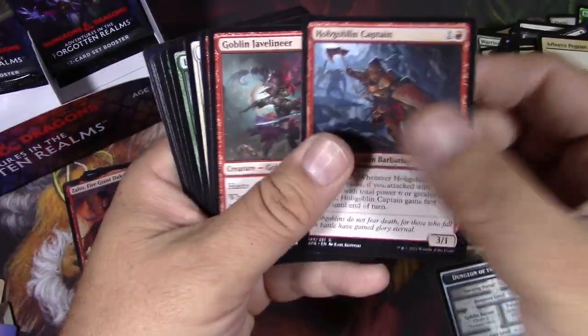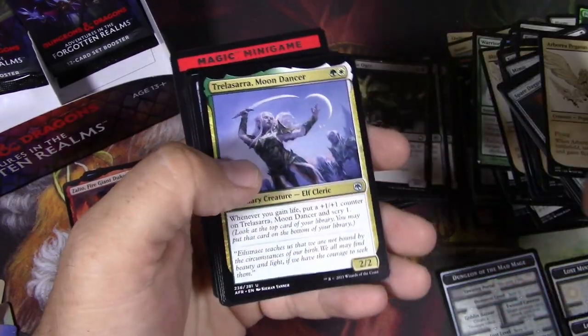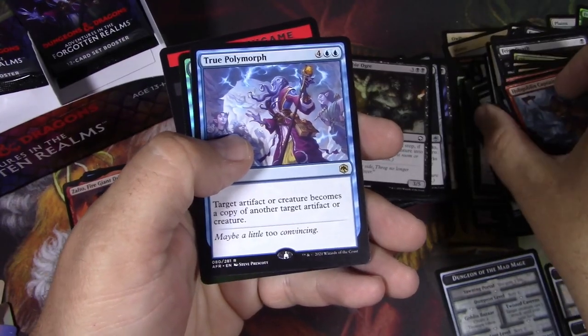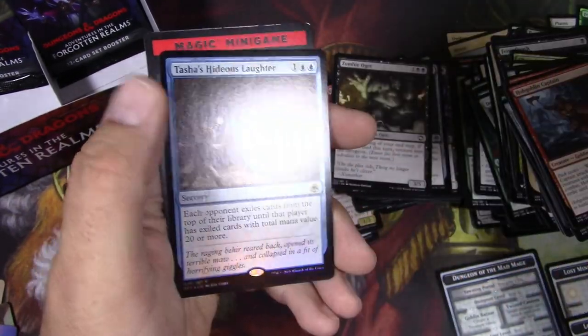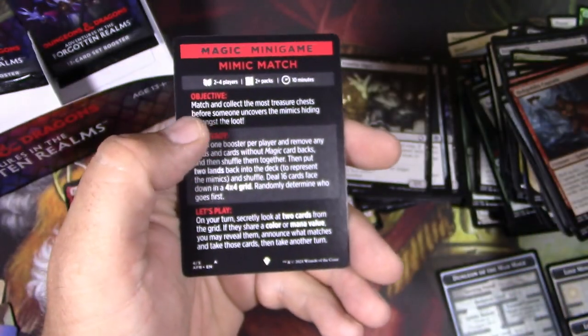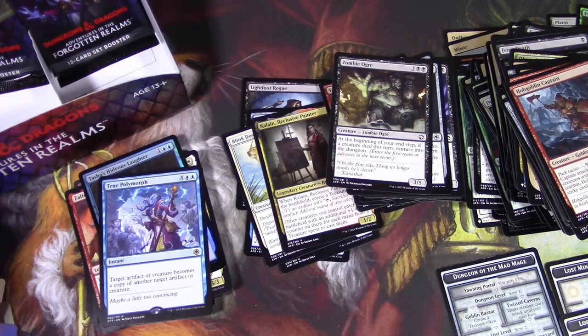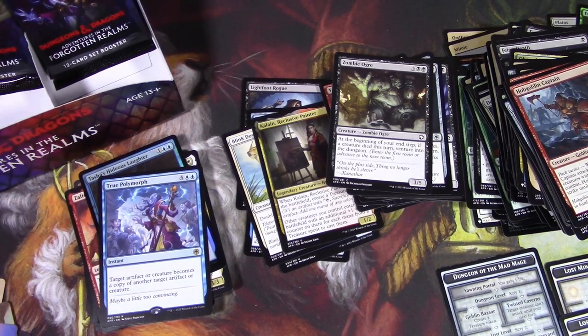Pegasus. Trilisara — good token grabber. True Polymorph. Tasha's Hideous Laughter. And the Mimic Match. There's actually four so far of these different little mini games. I really might have to do something with that.